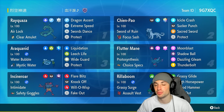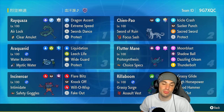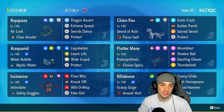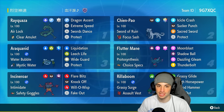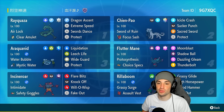Rayquaza is a dope Pokemon with great stats, rocking Airlock as its ability. Weather is a huge part of competitive play, especially in Regulation G, so Airlock can eliminate weather effects on the field — making Rayquaza great against weather teams. It's holding Clear Amulet with the Normal Tera type, and its moves are Dragon Ascent, Extreme Speed, Swords Dance, and Protect.